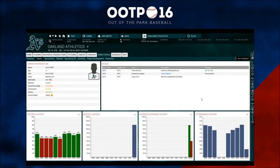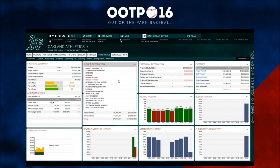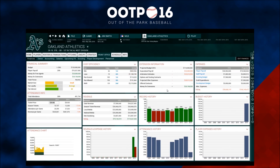Now your team owner will give you short and long-term goals. And your new front office also features a widget-based view of your finances and a new accounting screen. In addition,